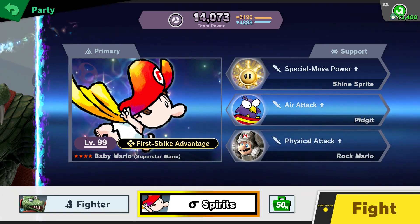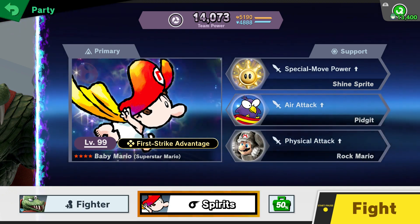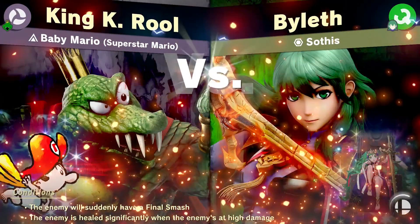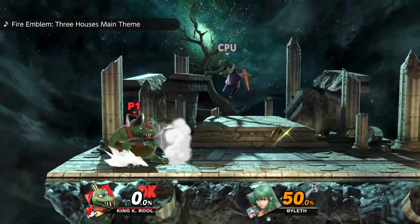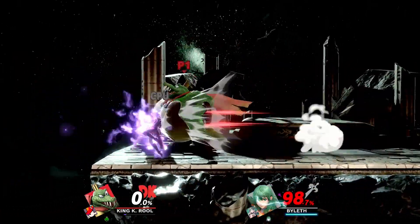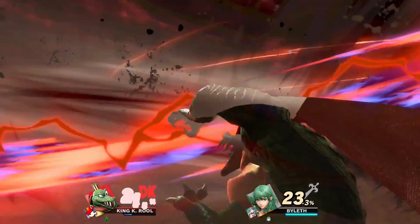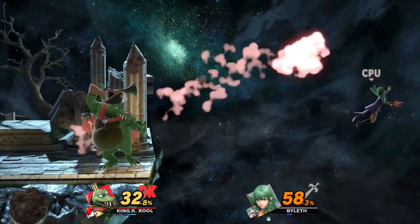Up next is Sothis from Fire Emblem Three Houses. There's not really a trick to this one — just watch out for the Final Smash they get immediately, then rack up damage. I'm going with a 50% again plus Baby Mario for first strike advantage, and then increasing physical, air, and special attack. They will heal at a certain damage threshold but no big deal. We haven't even taken a lick of damage — they hit us with the Final Smash at such low percent that it was kind of wasted.